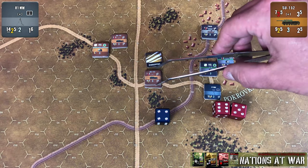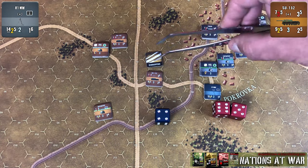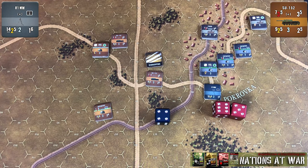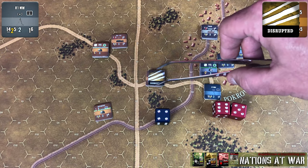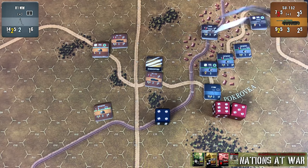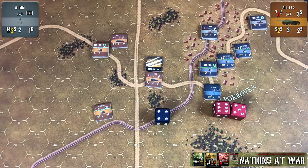Something to keep in mind: if the hex being attacked does not have infantry and just has a hard target — say we have the same situation, two hits and the defensive roll doesn't succeed — the hard target, in this case the SE-152, would suffer two hits. But since they can't suffer more than a disruption from a mortar, they would only be affected once and just take the disruption — they would not be reduced. Also, you will not be looking at their armor value when taking an attack by a mortar. You would just determine the number of dice they roll as if they were infantry in the hex, but a single hard target would still get the 1d6 bonus for being a hard target in a mortar-targeted hex.